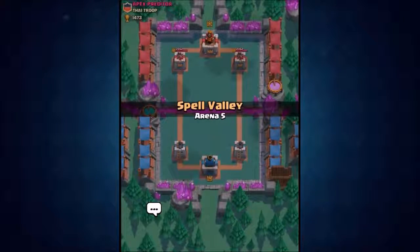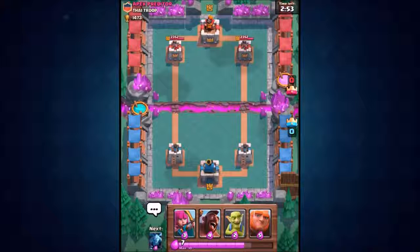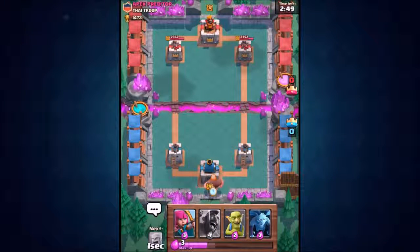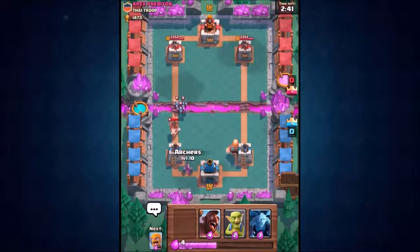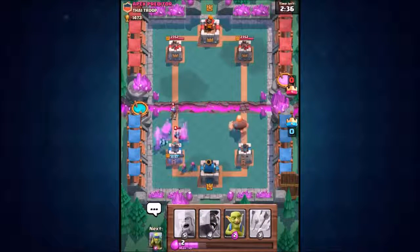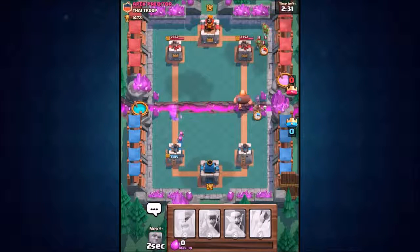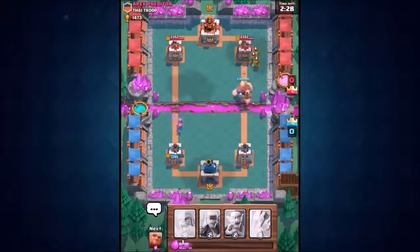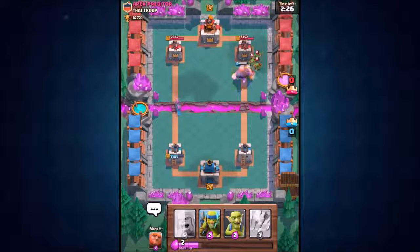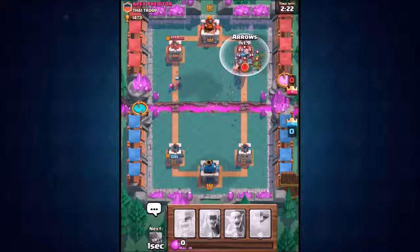Here we go, let's get into arena 5 and steamroll these opponents. We're kicking it off against the apex predator, dropping the giant at the back to build elixir. As soon as he hits the bridge we go full scale attack. He's got some minions coming in on the left with a hog rider. We are a higher level so we're likely to run right over him. The level 7 hog rider is about to go in.